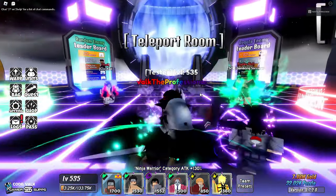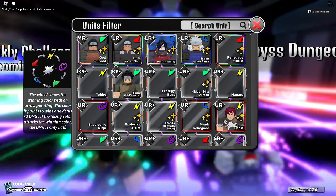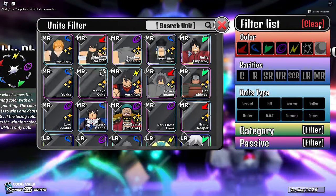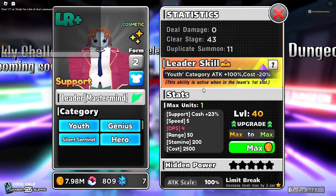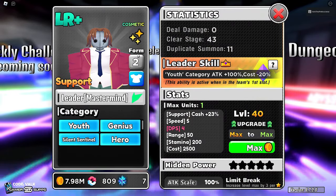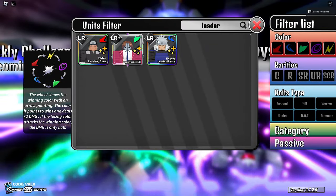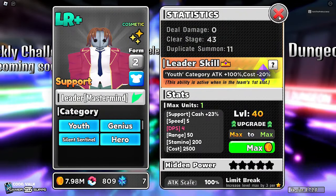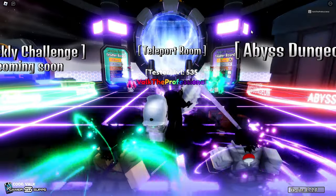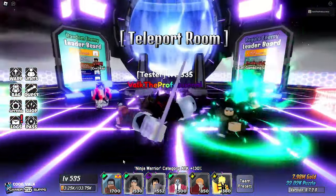What's up, my dudes — Valk here. Today I want to talk about how Leader power crept the entire game. Leader is the LR plus Evo and in my opinion the best unit in the game currently. I'm going to show you guys exactly why, and why you can start to expect units to come out a lot stronger — and it's purely because of his existence.